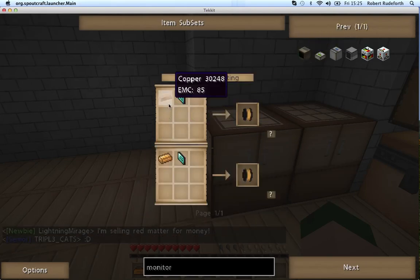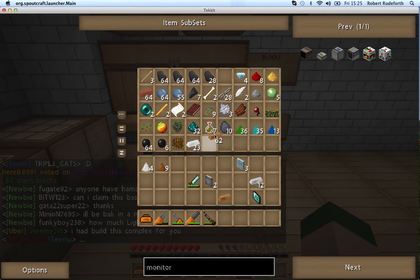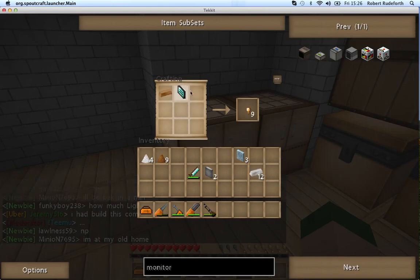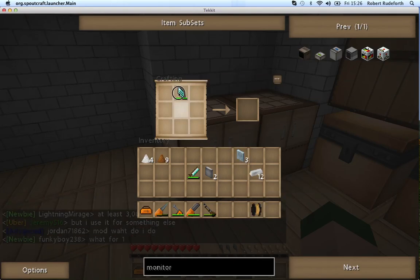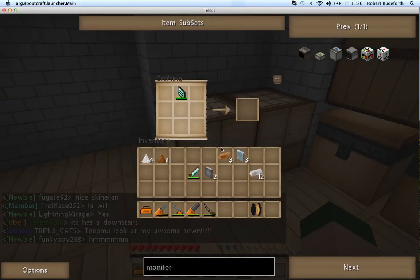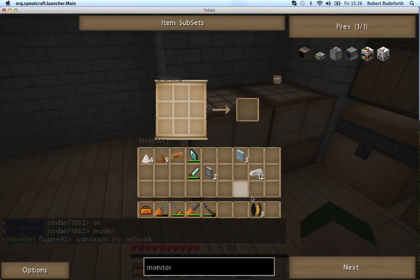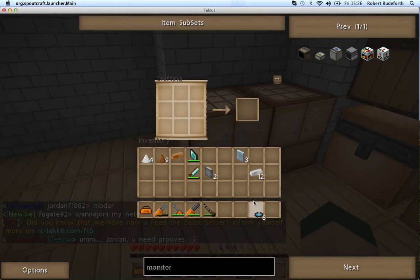The next thing we need is some copper, which I have some of. Find copper wire. Now we're going to need to make quite a few of these. Oh! They have a damage value. That means we don't need to waste tons of diamonds. Anyway. We've got our fine copper wire, and then we want to craft that. And there we go - ribbon cable. So that's our first ingredient.